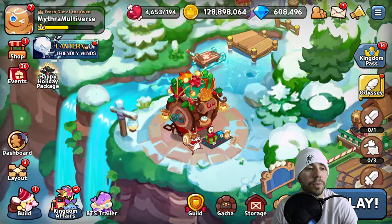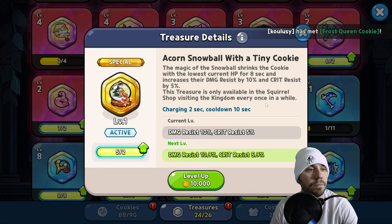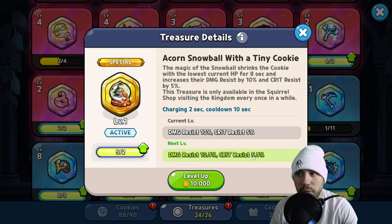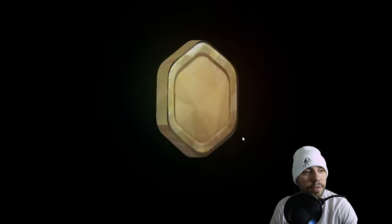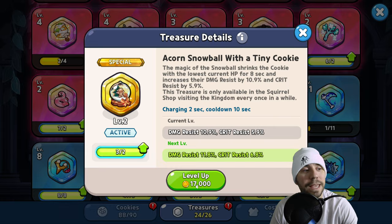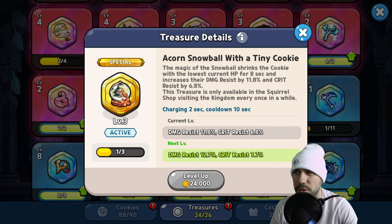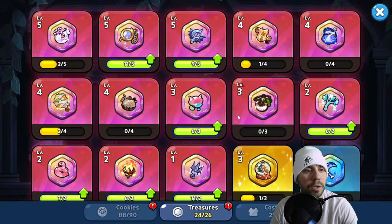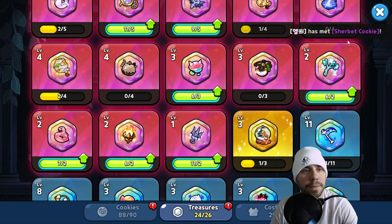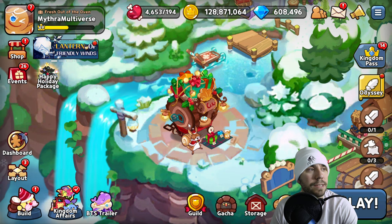Let's go check that out here quick. We'll go over to our cookies, go to our treasures. Look at this — boom, five of them! We got five, so we actually get to level this thing up to two, increasing our damage resistance and crit resistance. And we get to go one more to level three — 11.8 damage resistance, 6.8 crit resistance. That is so cool. So excited that we can do that here in today's episode.